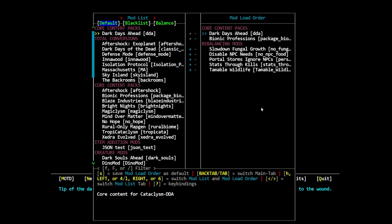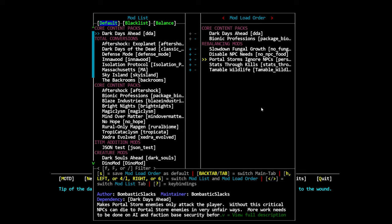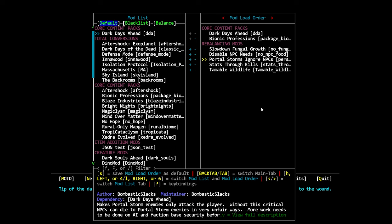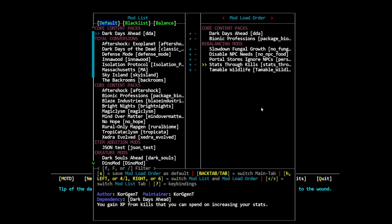Then the mod manager — ignore the huge list of mods I have that are almost exclusively outdated. We have some basic mod stuff: Bionic Professions we're not going to use but we'll keep it on. Fungal Growth — I don't even know if this mod works anymore. NPC Needs — you do want this, I think it's still broken somewhat. Same with portal storm stuff, just keeps NPCs from being killed during portal storms. Stats Through Kills — I guess we'll leave that on, I never play with this. And then Tameable Wildlife I added pretty recently — you can tame more pets.